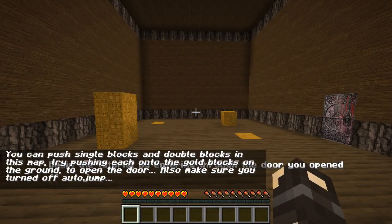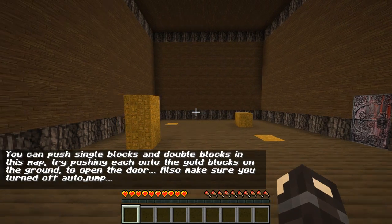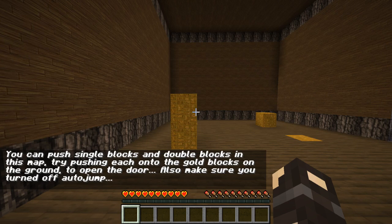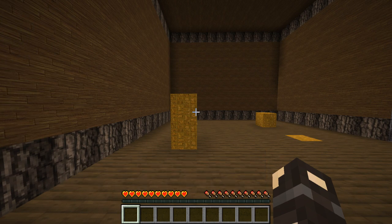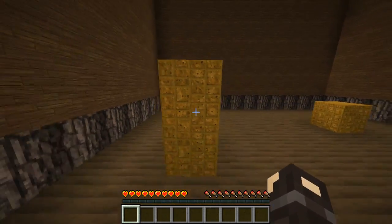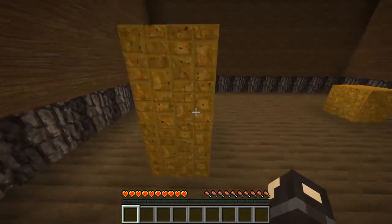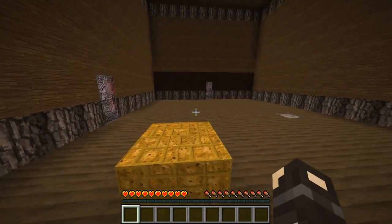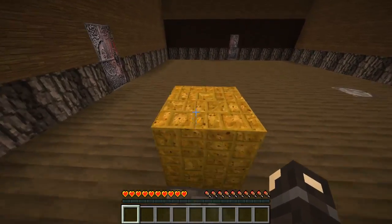Oh, that's a very fancy door. You can push single blocks and double blocks in this map. Try pushing each onto the gold blocks on the ground to open the door. Also make sure you turned off auto jump. I think auto jump's on — auto jump is now off. Can we push this? Yo, that's so cool! You can push it. Puzzles, I like it. Also, if I had auto jump on, I'd just jump over this, wouldn't I?